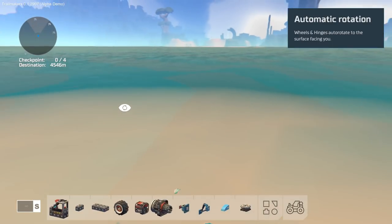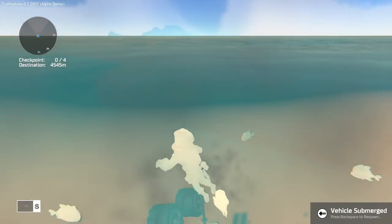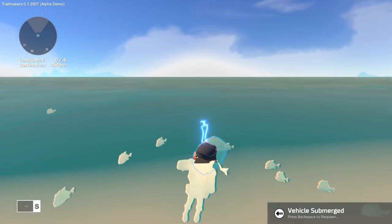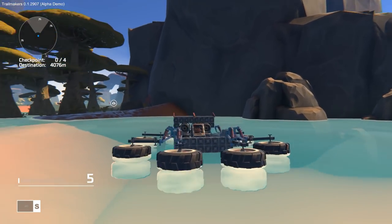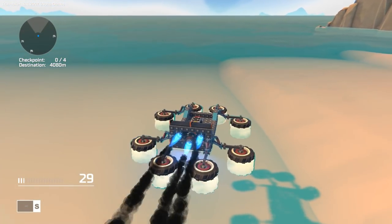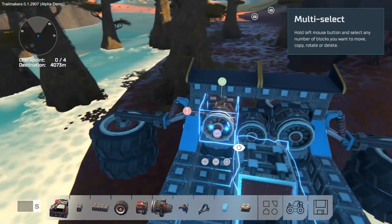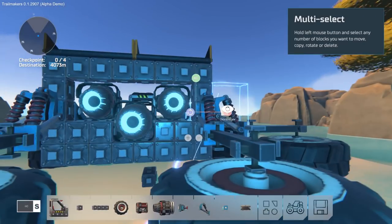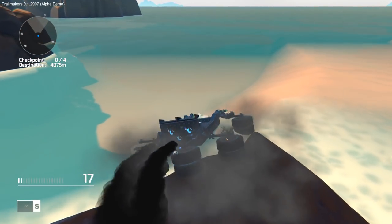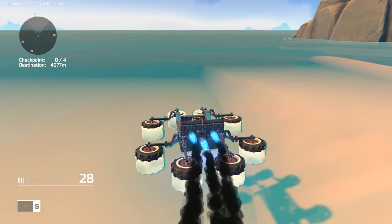Oh shit - what just happened? Piranhas are attacking me. Can I please get my car back? Press backspace to respawn - literally back here, thanks game. There we are. This thing looks amazing - I love it, it's like a little race car from the sea. Before we leave we need to fix my steering. That's why - I forgot to get rid of this damn block. So that's why it was connected. Now they should be totally disconnected and should kind of work as steering. Oh yeah, there we go - we've got the steering now!